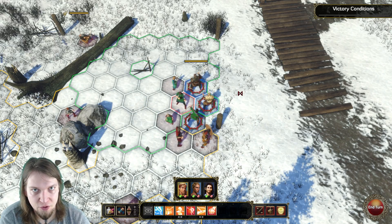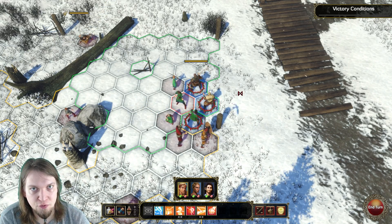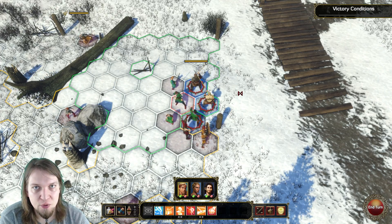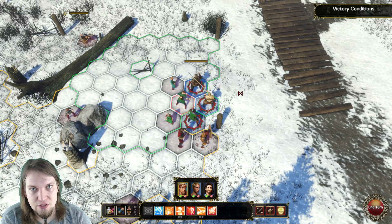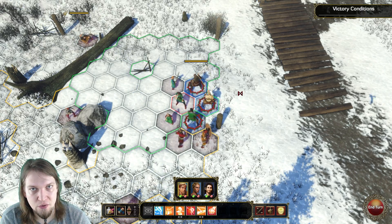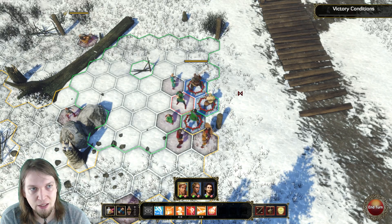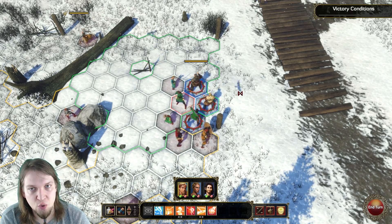Skol and welcome my friends, I'm Horat Drac and this is my short combat tutorial for Expeditions: Viking. There are five concepts that you have to wrap your head around if you want to do combat successfully: action points and actions, cover, attacks of opportunity, flanking, and switching weapons.